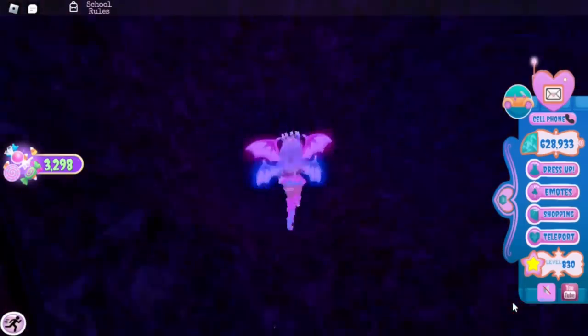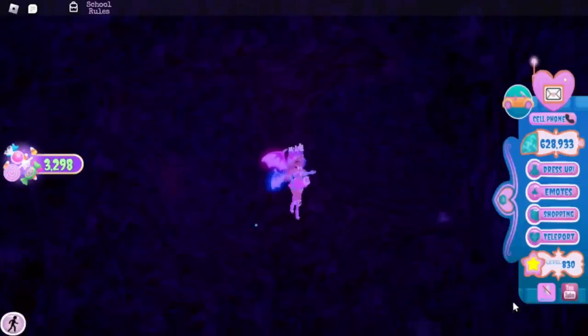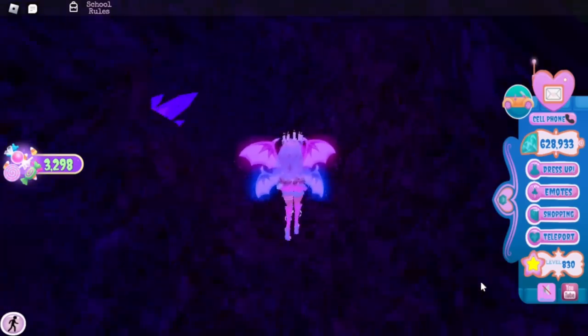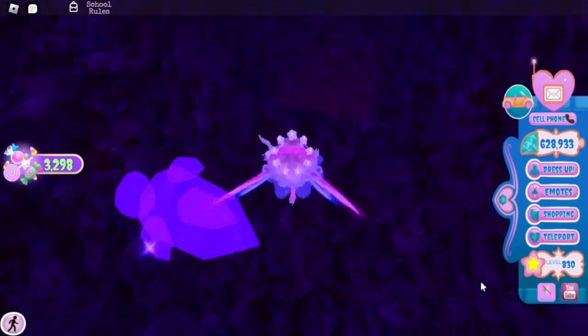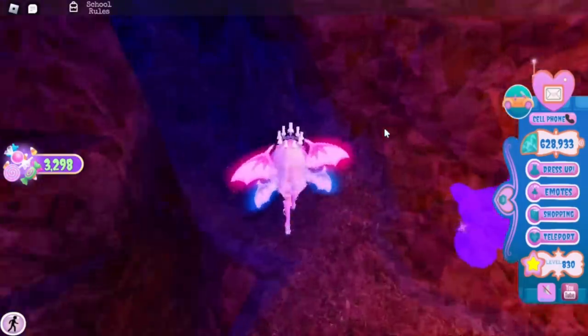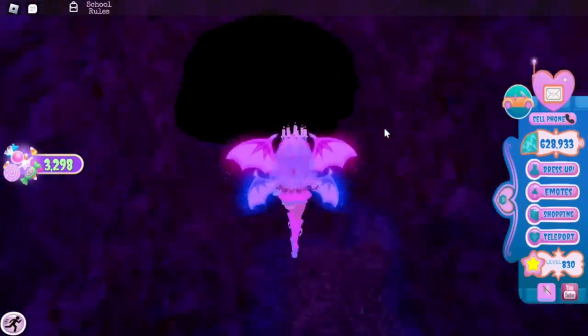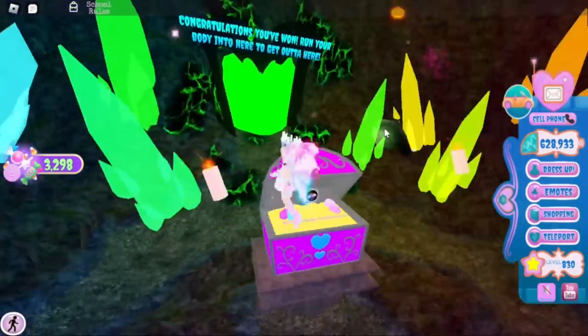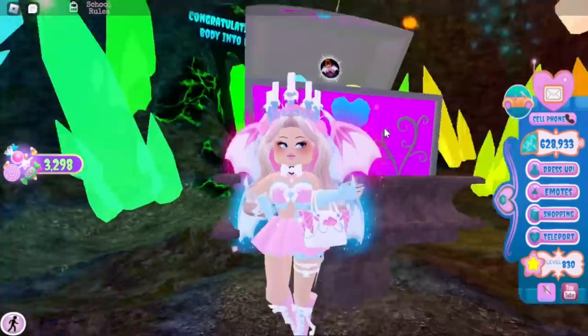There is a two-way split and we are now very close. You have to go right, then jump down and follow the purple crystal, and you will make it to the end of the maze. We finally did it — that is how you beat the maze!